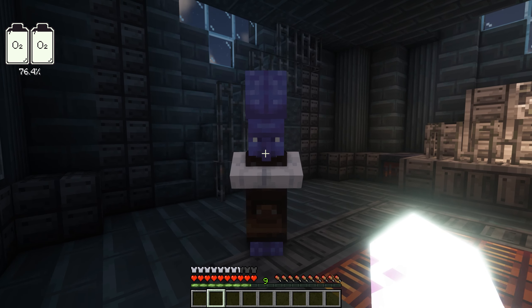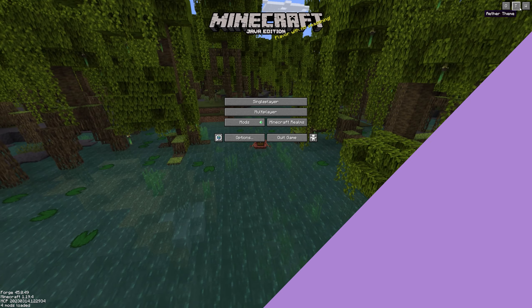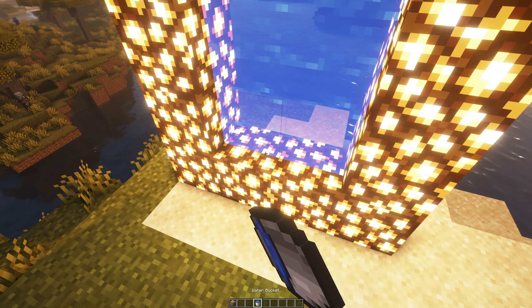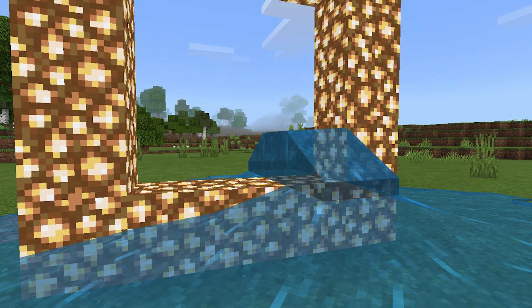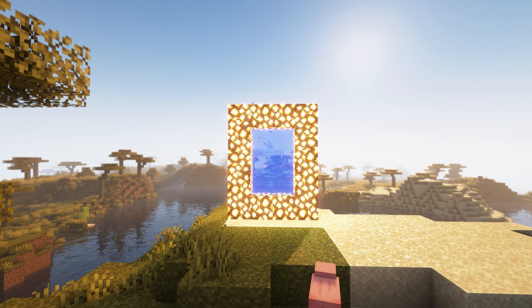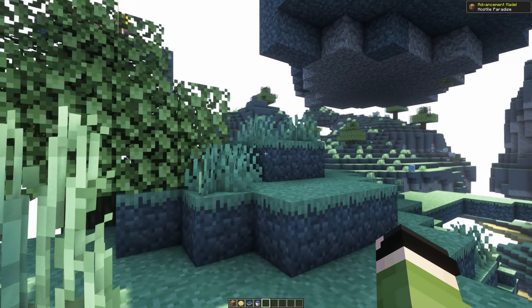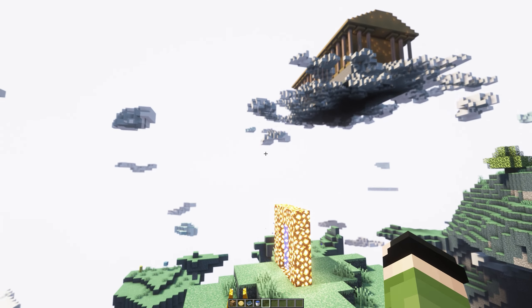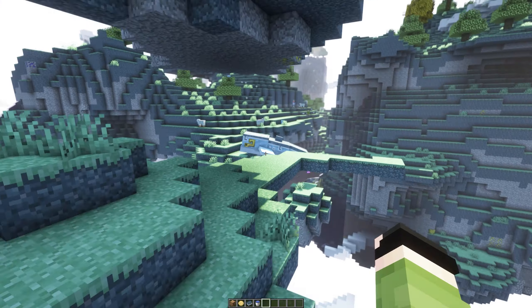The Ether is Minecraft's most nostalgic mod. It was so popular that people believed they could build the Ether portal in vanilla Minecraft. After years of development, this mod has recently been updated to Minecraft 1.19.4. The Ether dimension features new animals like winged cows and pigs.